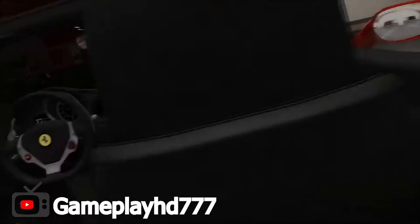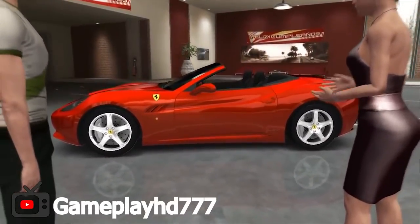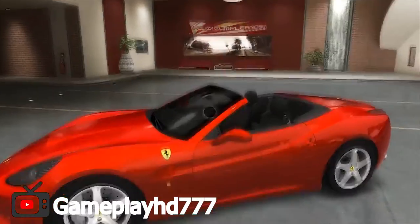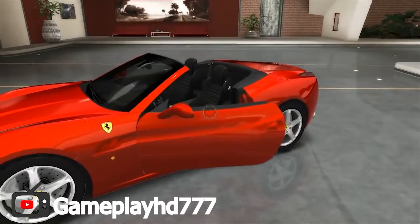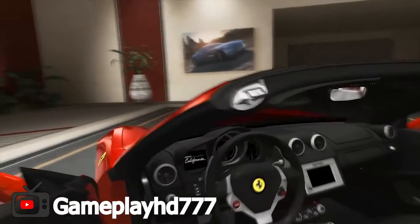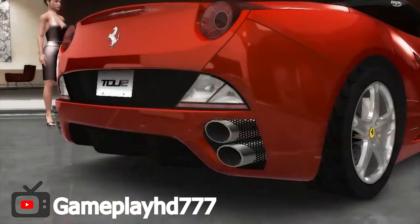Test Drive Unlimited 2, developed by Eden Games, was released in 2011 for the PlayStation 3, Xbox 360, and PC. The game was unique in that it offered an open world environment on the island of Ibiza and Hawaii, as well as a variety of sports cars and off-road vehicles to choose from. Like The Crew, bikes were added later on. Test Drive Unlimited 2 was praised for its immersive open world, dynamic weather effects, and extensive customisation options.